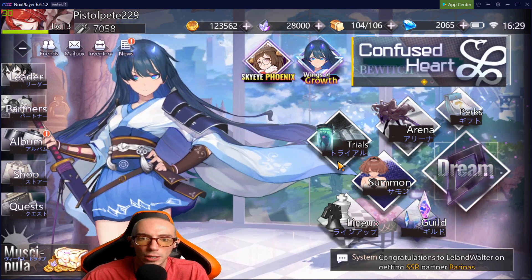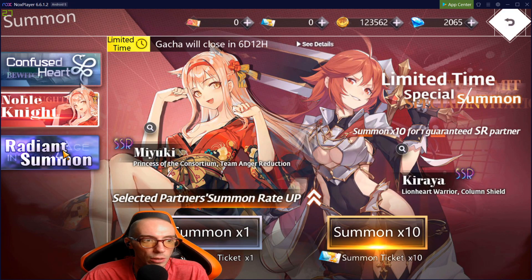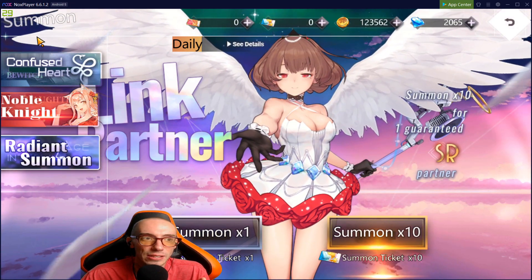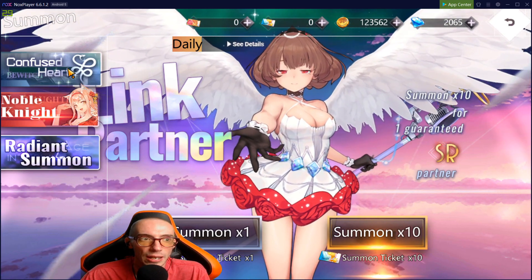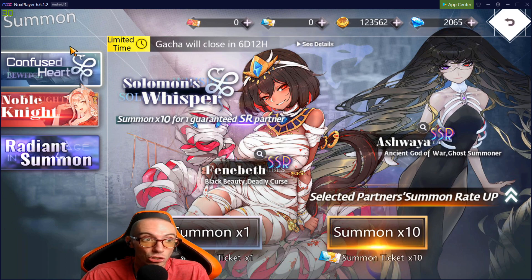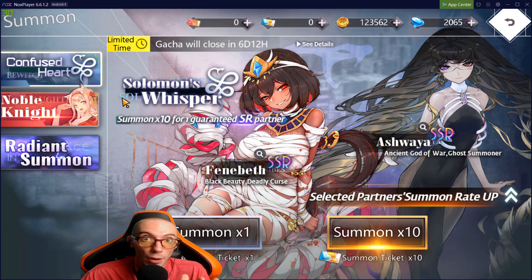So here we go — you just started this game, you're brand new. For the banners, we have the Confused Heart, Noble Knight, Radiant Summon, and a fourth one that is special just for beginners. You can actually choose one of the other banners to spend your first 10 tickets on, but I highly suggest you use the beginner's banner because for 10 pulls you get a guaranteed SSR, whereas the other banners only give you a guaranteed SR for 10 pulls.